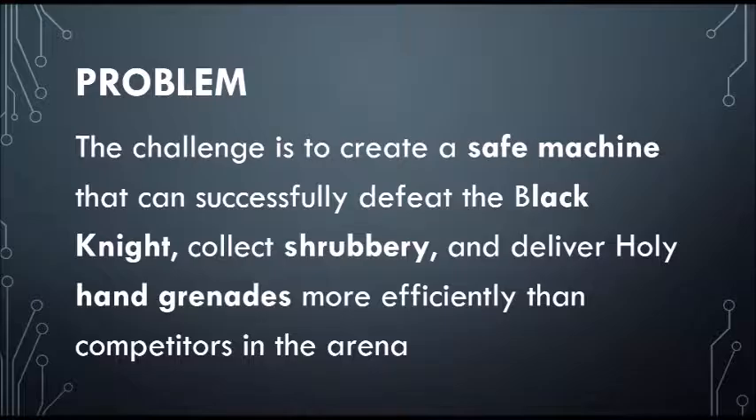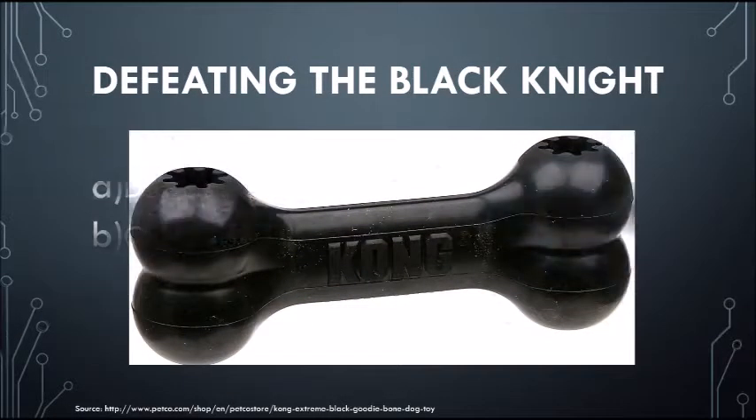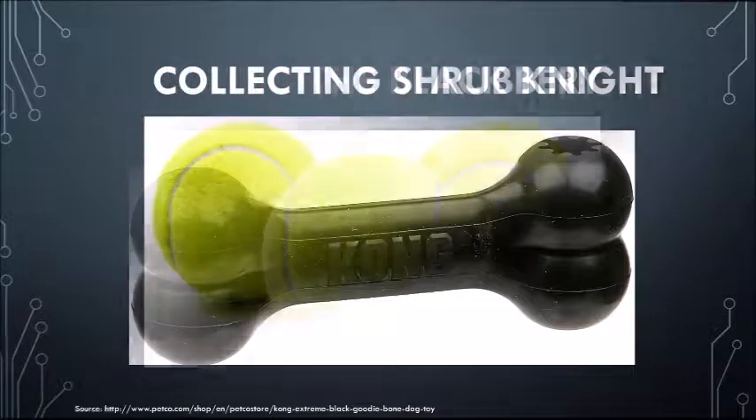The challenge is to create a safe machine that can successfully defeat the Black Knight, collect shrubbery, and deliver holy hand grenades more efficiently than competitors in their arena. The goal involves achieving the maximum amount of points to place first by also retrieving the Holy Grail. The Black Knight is a rubber dog toy which weighs 10 grams. It must be removed from the home zone in order to prevent a negative 13 point addition to the team's score.